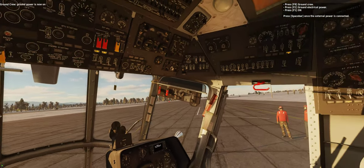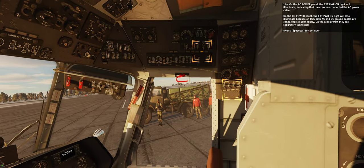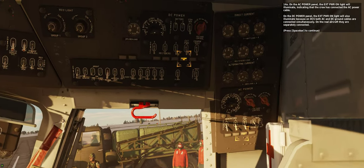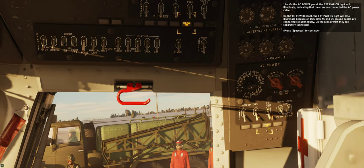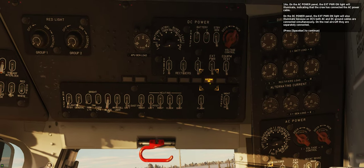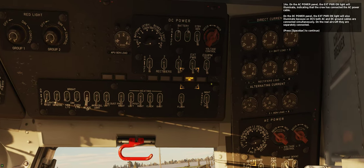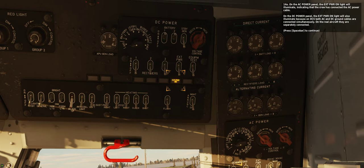Ground power is now on. On the AC power panel, the external power on light will illuminate, indicating that the crew has connected the AC power cable. On the DC power panel, the external power on light will also illuminate, because on DCS both AC and DC ground cables are connected simultaneously. On the real aircraft they are separately connected.